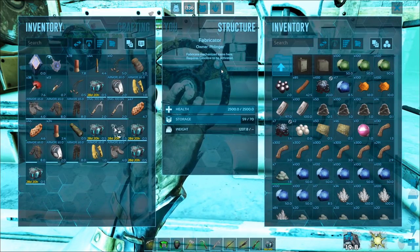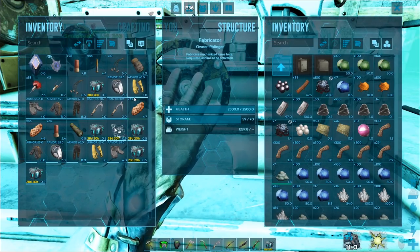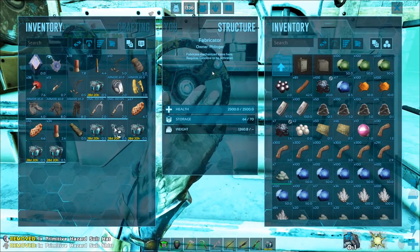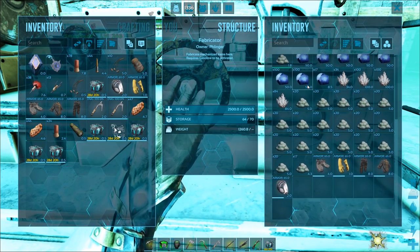Which means we're going to have to go back out on a journey to go get a whole bunch of electronics, also some silica pearls and stuff like that. That means we're going out on the ravager pack to begin with.